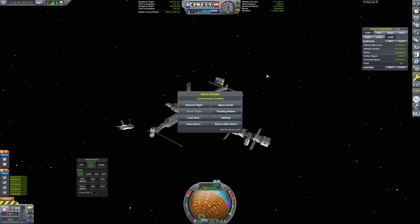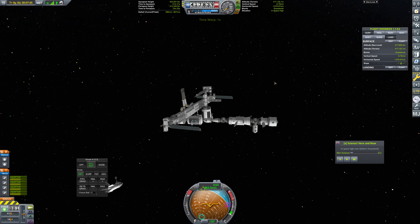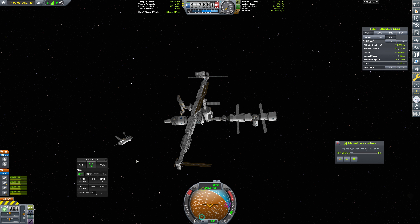Hello, everybody, and welcome back to Kerbal Space Program, where we are currently working on our space station, as we have been for a long time. We now need to bring in our PMA-3, which we just went and retrieved after flinging it out into space. It's fine — it was completely deliberate — and we are going to bring that in and dock it here to the Zenith port.